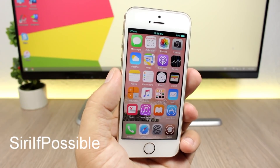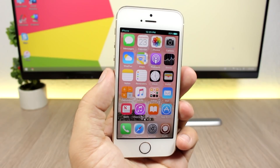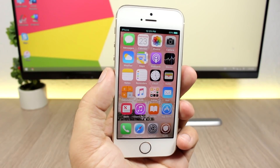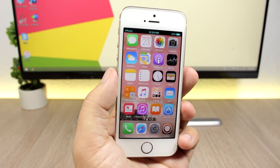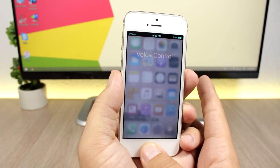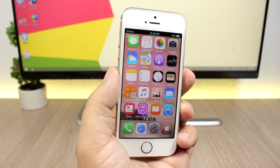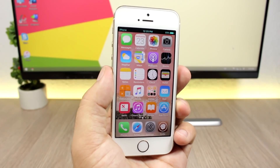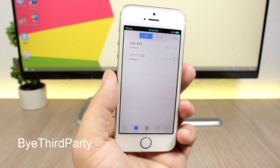Siri If Possible is another tweak released this week. What it does is launch Voice Control when you don't have Siri available. If you're not connected to the internet Siri doesn't work, but with this tweak installed, when you tap to open Siri it will show you Voice Control instead if Siri is not available.